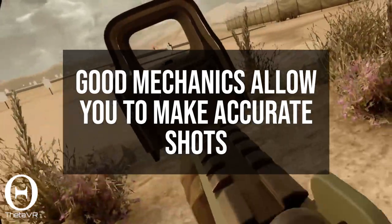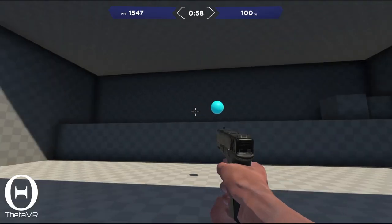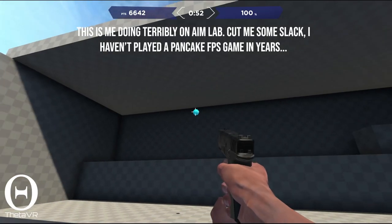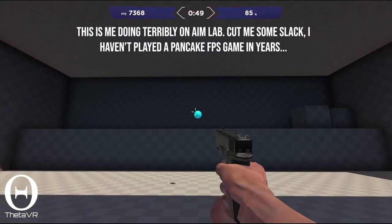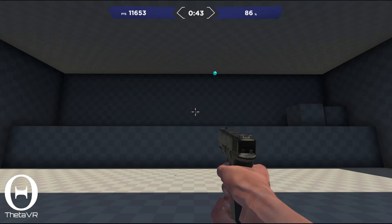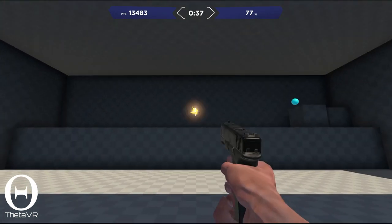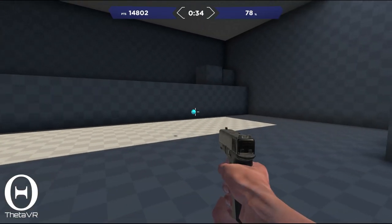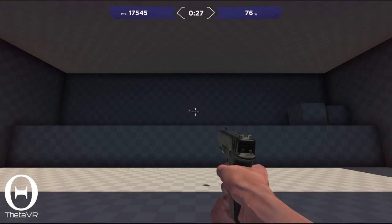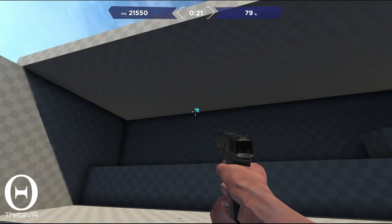Mechanics are all the things you do to accomplish these goals in order to shoot accurate shots. In traditional FPS games, the mechanics discussion focuses on how you position your arm on your desk, how you grip or move your mouse, and what kind of equipment you're using. This is because the crosshair is static for the most part, and making your shots depends on making sure the crosshair is aligned in the right spots at the right times via inputs from your mouse and keyboard. In games like CS:GO, all you have to worry about is keeping your crosshairs in the right place.